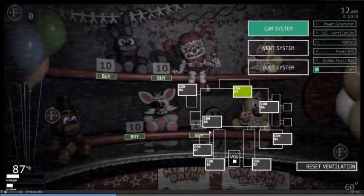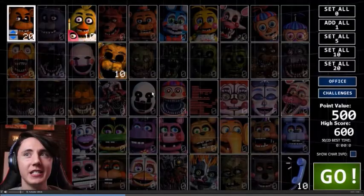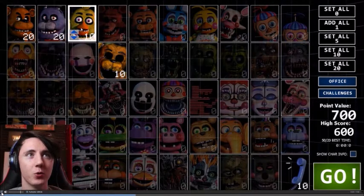Hiding behind the FNaF 1 layout is the Death Coin. You can buy all the prize corner items for ten Faz coins each, and the Death Coin is also ten, I believe. This takes place on the stage, which is interesting. Something I hope we get to see is inside the kitchen because Chica is in the kitchen.